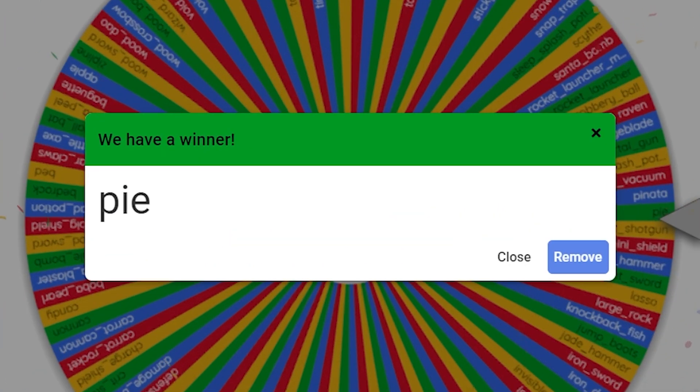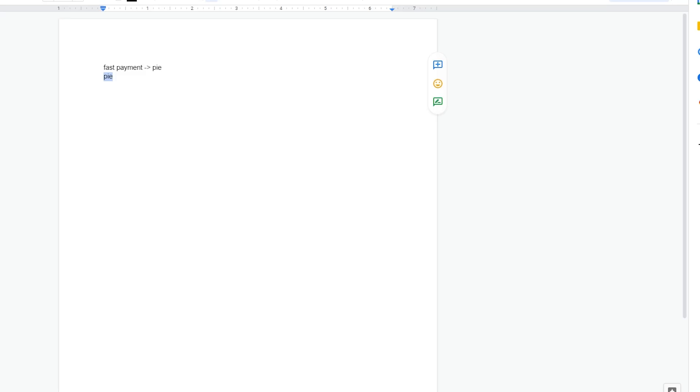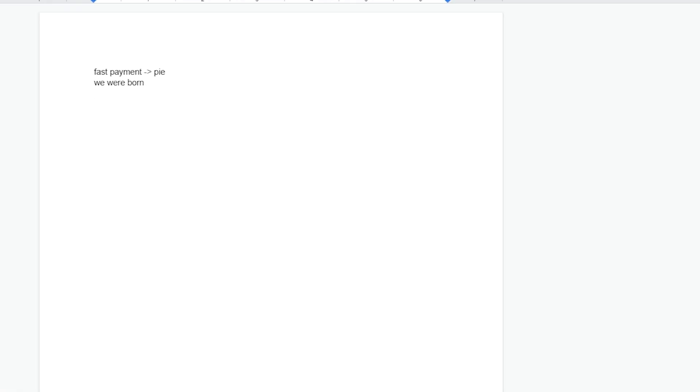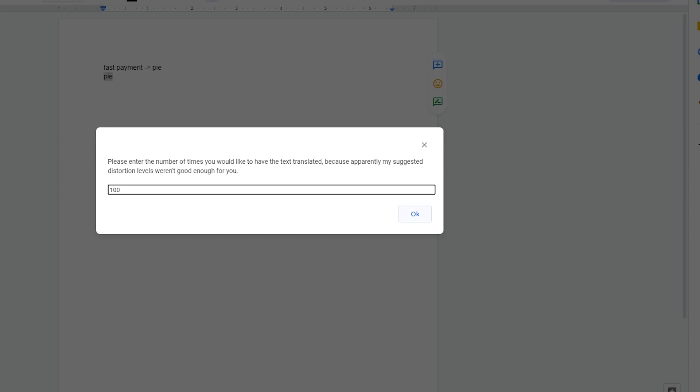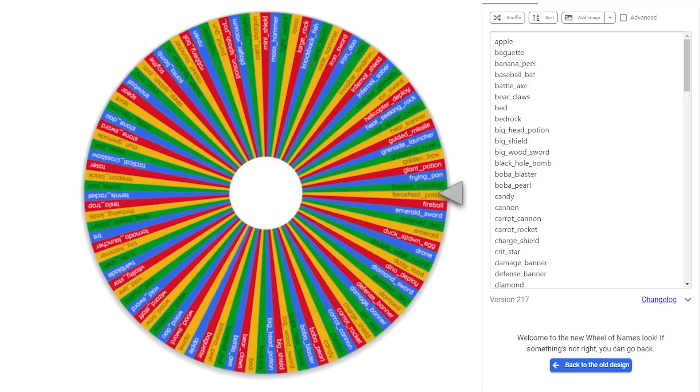We spin again and got Pie — kind of ironic. We go into Google Docs, translate Pie a hundred times, and we got 'cold weather.' When I think of cold I think of like the Ice Sword, so we're just going to go ahead and use the Ice Sword for that.